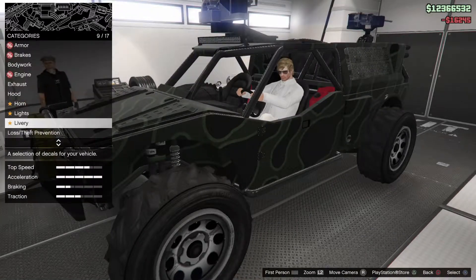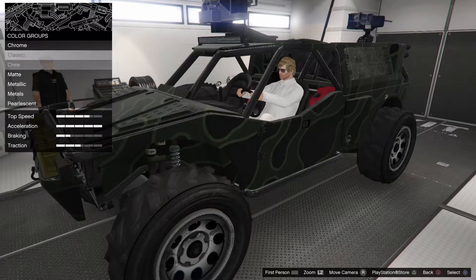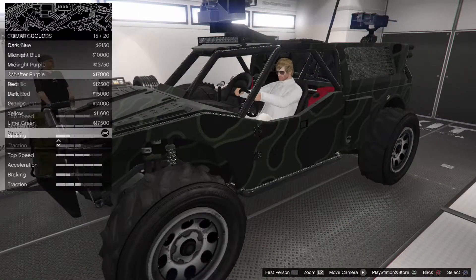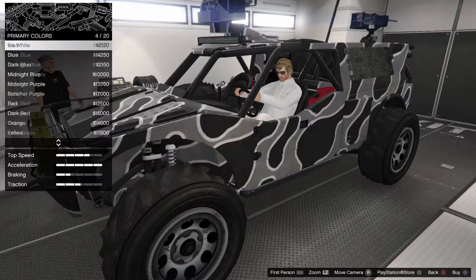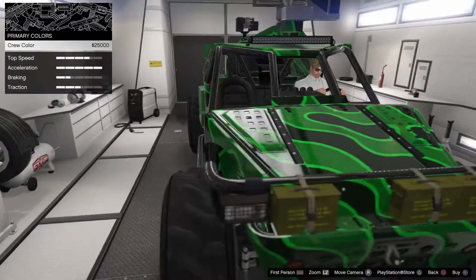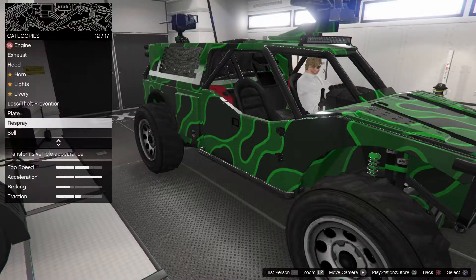Now we're going on to the liveries, and I think as usual I will go for the three color outline. Rather shocking, but that's how I choose to paint many of my vehicles when they are for the facility. Crew color and that particular type of camo - yes, I think that will do.